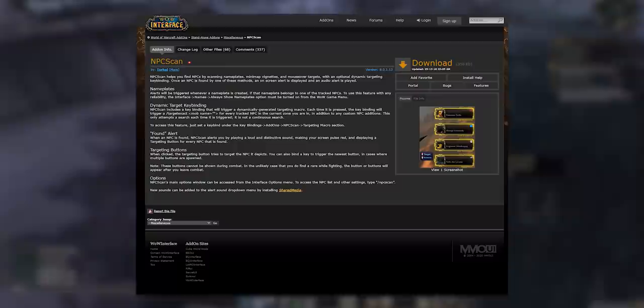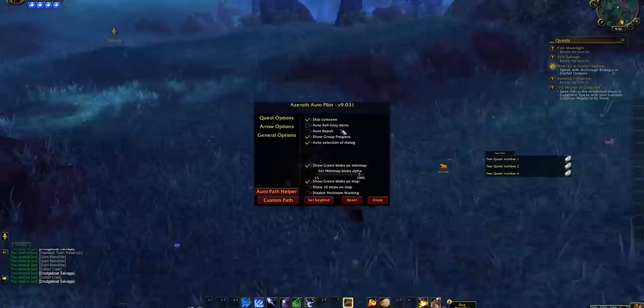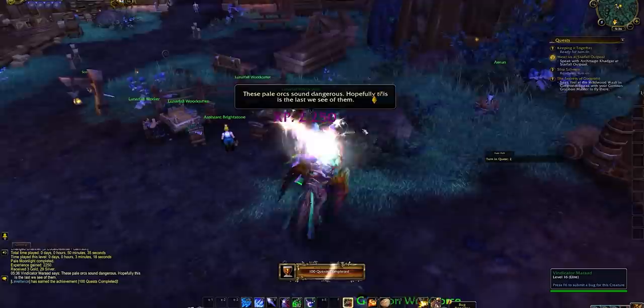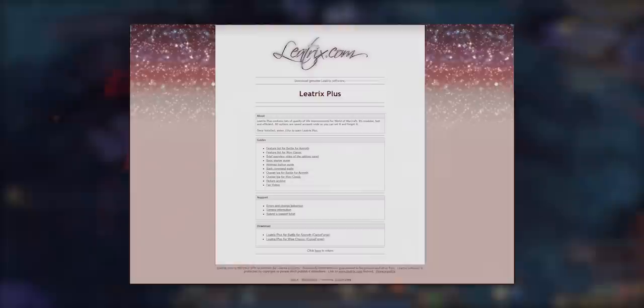Add-ons are an important part of preparation. If you're doing any Cataclysm end-game or revamp zones, get NPC Scan — rares in those zones give a decent amount of XP. Azeroth Autopilot is a must; it takes human error out of the process and gives very fast routes courtesy of Mephisto. Choose efficient zones and work out a good overall plan, then let Azeroth Autopilot handle the actual path through each zone.